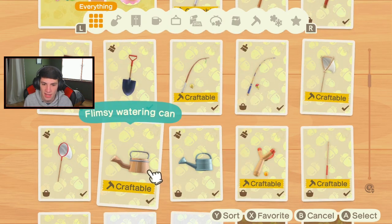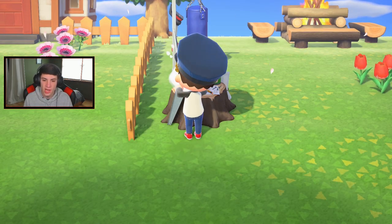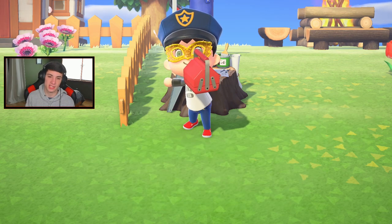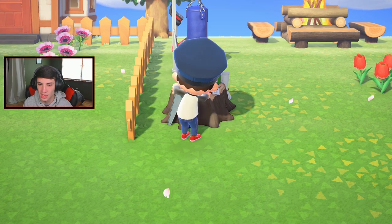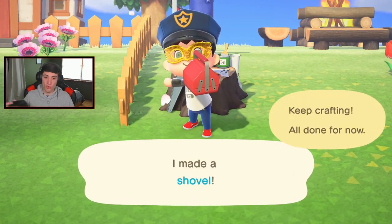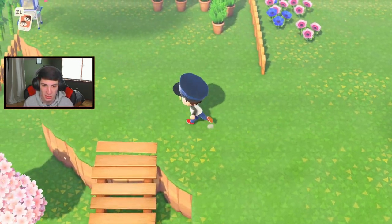I definitely want to make an orchard in my bottom right when I get the permits to move everything. That fence is so nice for an orchard - put the fountain out front. Just give me the permits already! I'm about to just start throwing everything everywhere just to get the permit and then make my island into the beautiful island that I really want it to be.